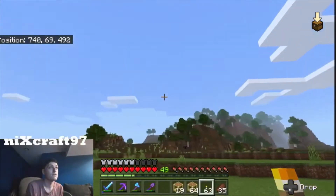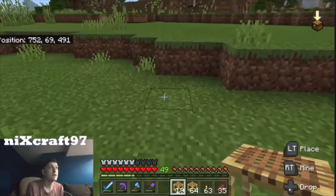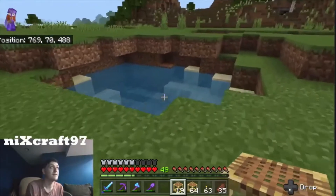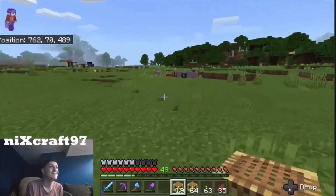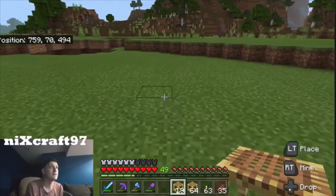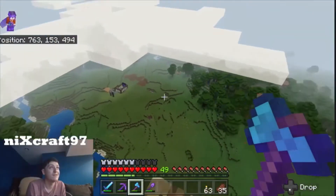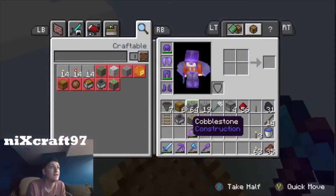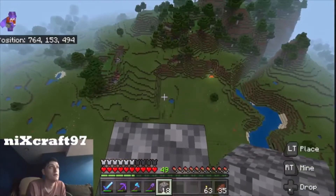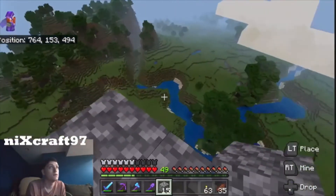I'm thinking somewhere up here, so let's just start scaffolding up right here. What is this over here? It looks like a giant cave - I'm going to light it up real quick just in case, even though going up to Y150 means any mob spawning beneath the surface wouldn't even matter. So we are crouched and I am scared, but let's build out just a little platform here.